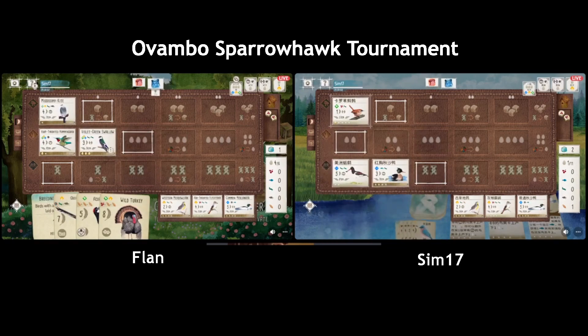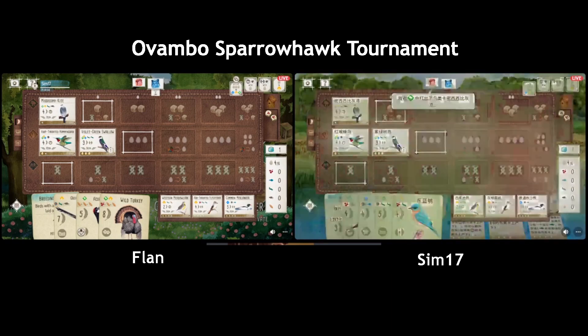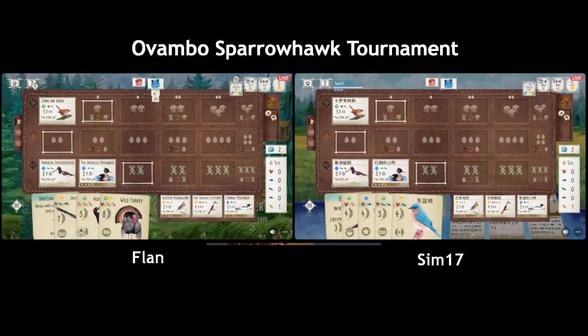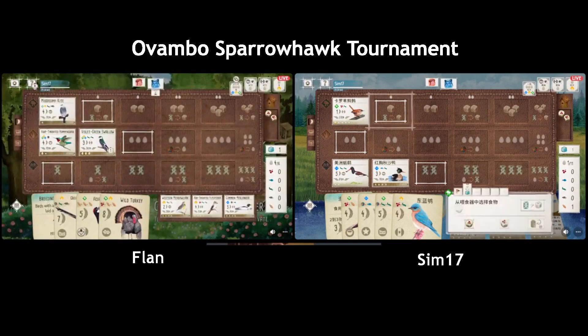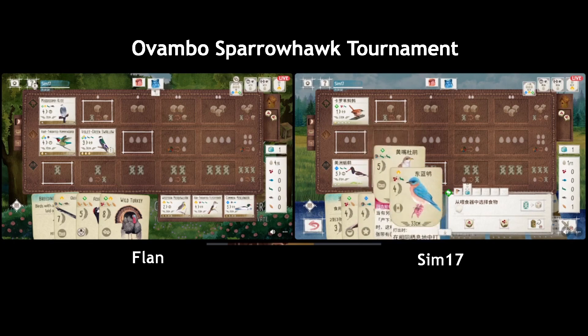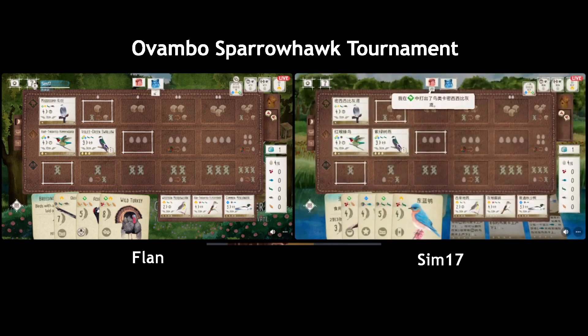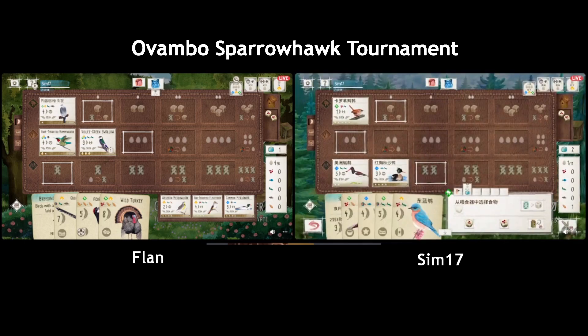Not like anyone has a huge lead here. Flan is already running off space for eggs right now. I think Sim has a lot of potential to draw cards in the second round with their Merganser down. Even though they've got lucky here I feel like the Kingfisher has been wasted — not playing it early to get the free fish. No free fish, and now they also cannot play their Cuckoo and take advantage of it as quickly as they'd like.